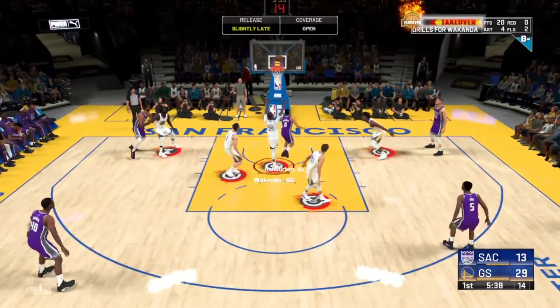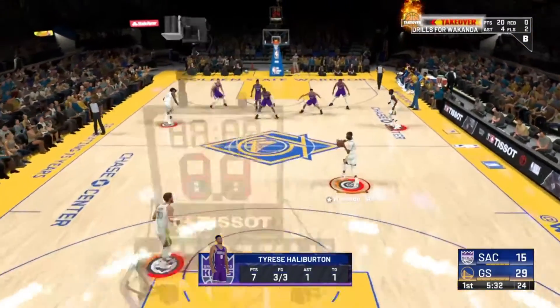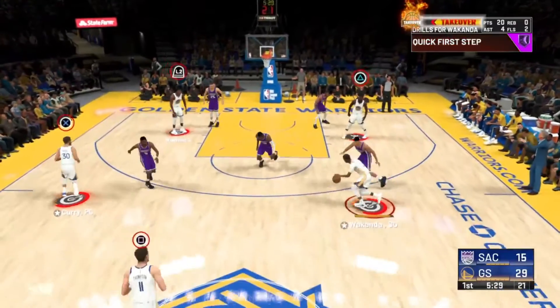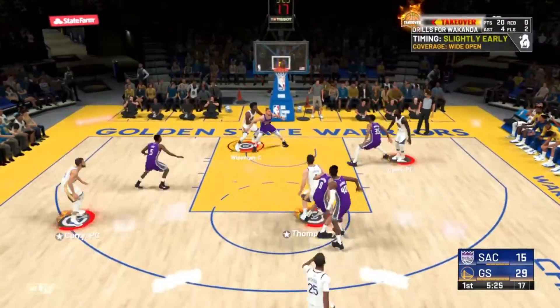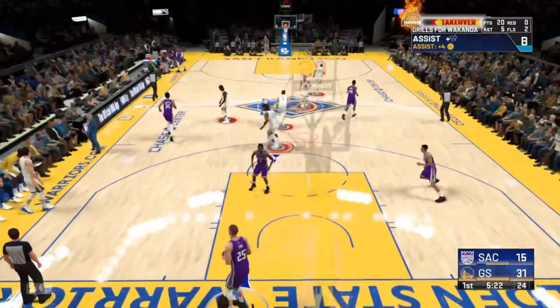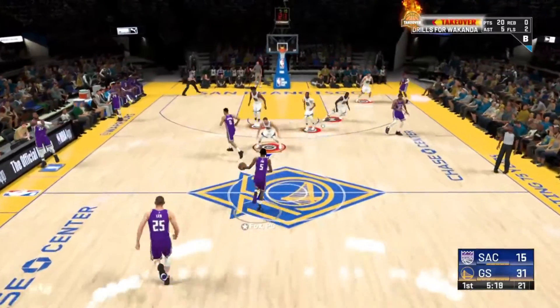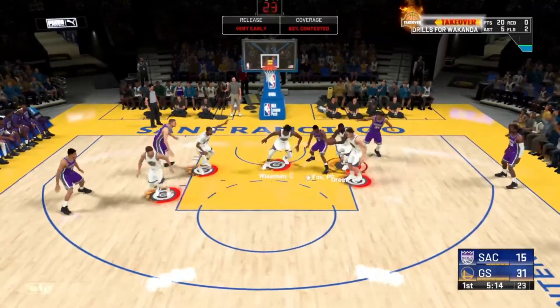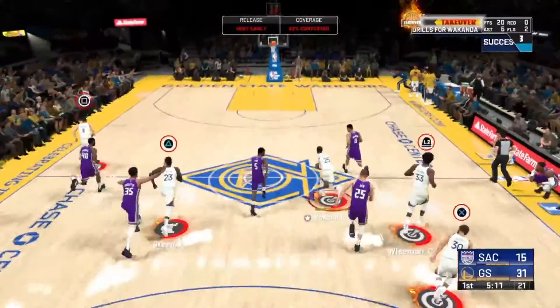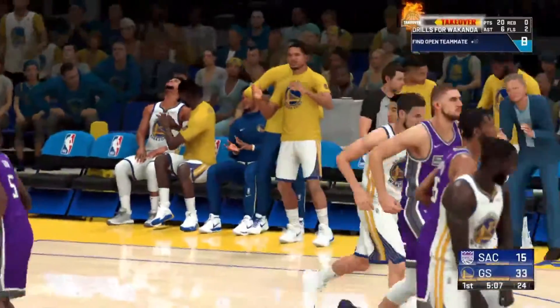As you can see in this clip, I've got Team Takeover, which means I can control everybody. When you control everybody you can basically choose who scores. I team takeover, get the ball, pass it to Klay, and I can force him to shoot because I'm controlling everybody — no more 90 pump fakes, no more passing it to somebody else. You can also play better defense on fast breaks.